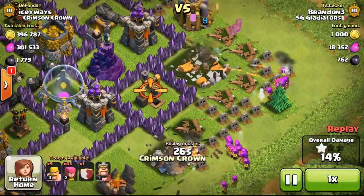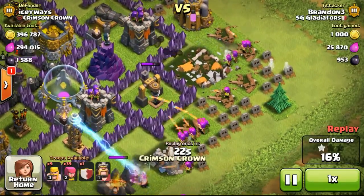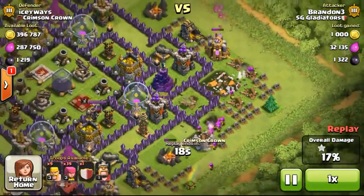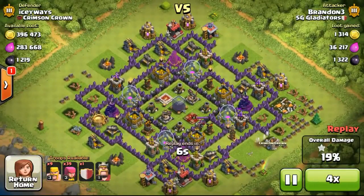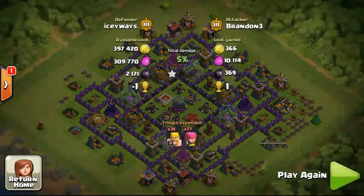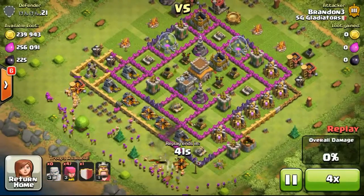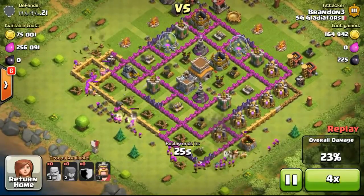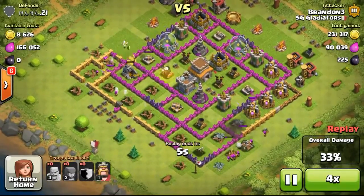So going ahead to get the town hall down first and securing the one star win. And then eventually once my troops have taken down the town hall, they all focused onto the dark elixir drill, taking out that second dark elixir drill, totalling up to 1322 dark elixir. It's not too much, but of course it does help with getting a bit of dark elixir. I do want to prepare for Town Hall 8 — I want to get the dark elixir barracks soon, and then eventually once I get it, I will be able to use dark elixir troops to farm at the same time.